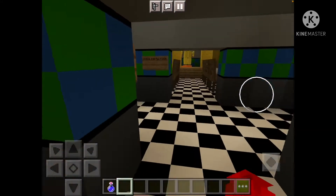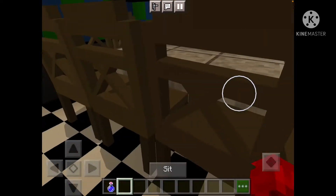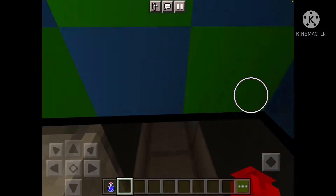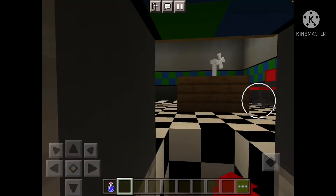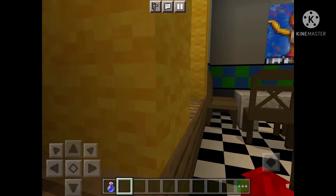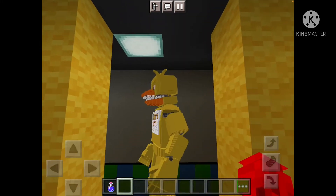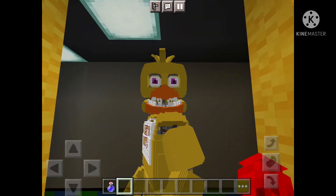Next up we've got the Chica Party Room — Toy Chica posters, some more tables and chairs, the vent feature over here going to the office. And here's Chica — I guess it's Unwizard Chica. Hello, what are you?